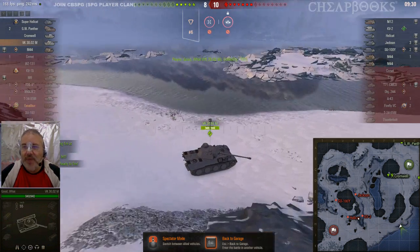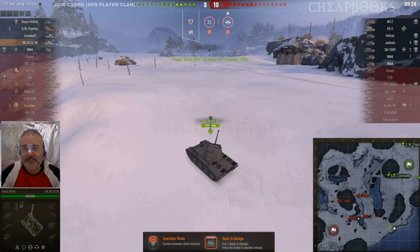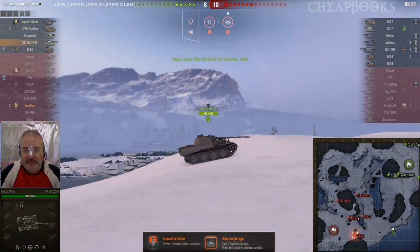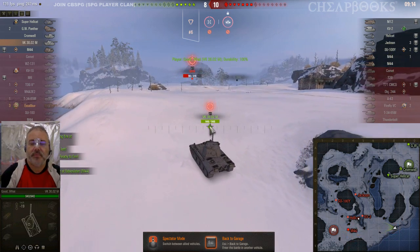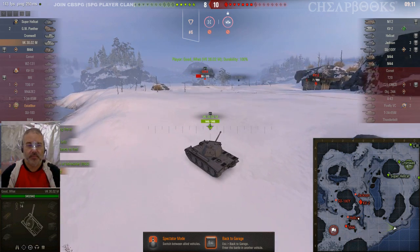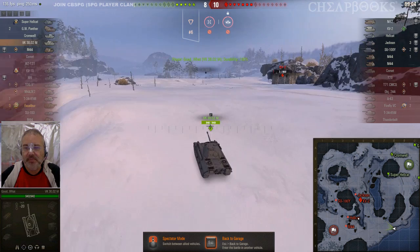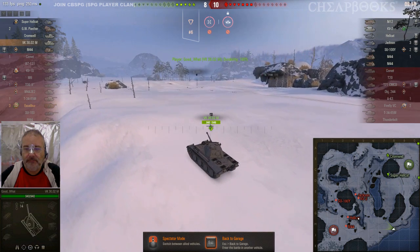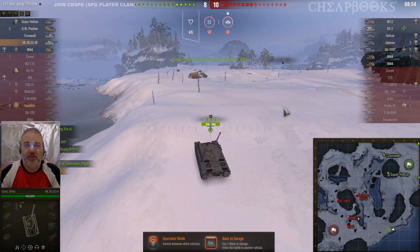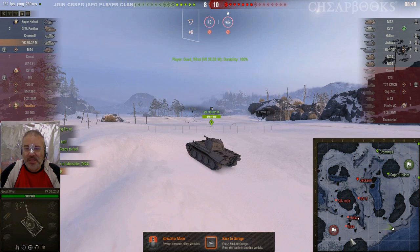We're going to check out the VK. I really think the VK should go back to base. The KV-2 has low hit points — I'm letting my allies know he's only got seven hit points. I'd possibly go over here or drive up through here. But being right here, what's he going to spot? Look at how far he is from everyone — he's not in a useful position.